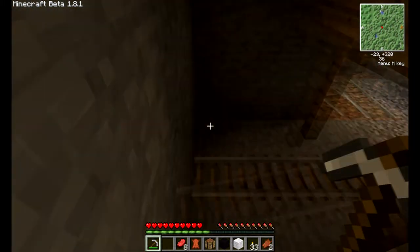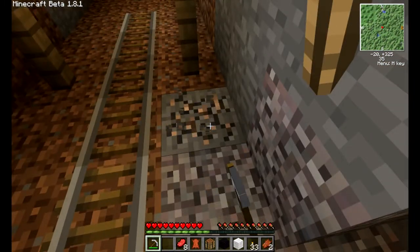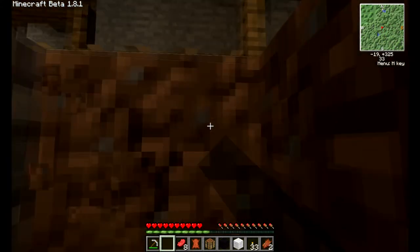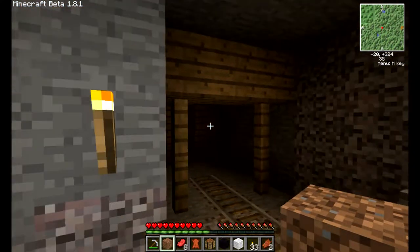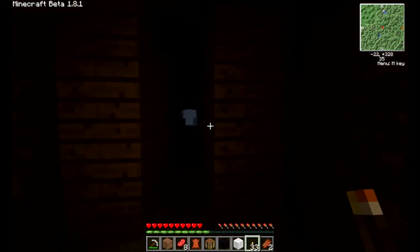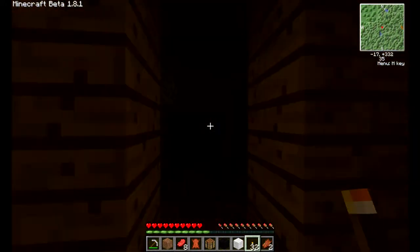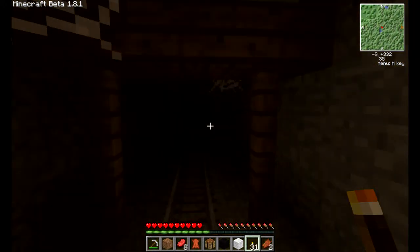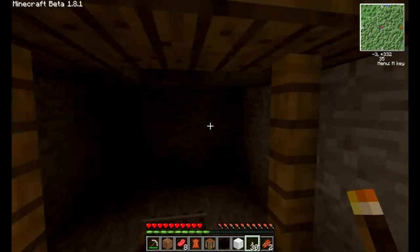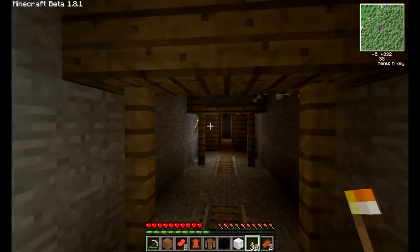Let's go around here. More darkness — must explore the darkness. I like keeping my torches on the right, so if I'm lost, I can just — if I'm going the right way, I know the torches are on the left, and that's the way out.